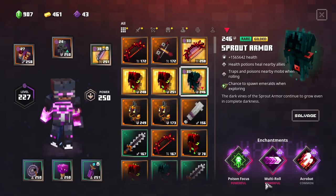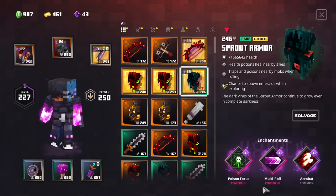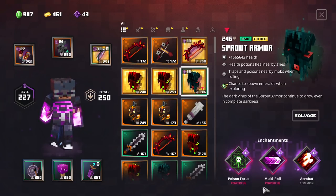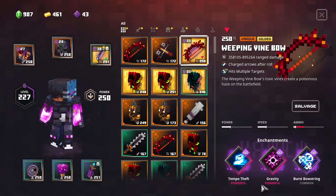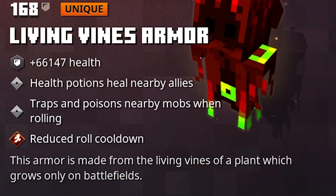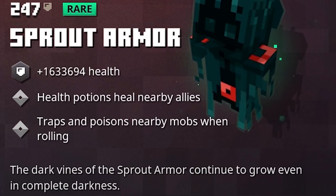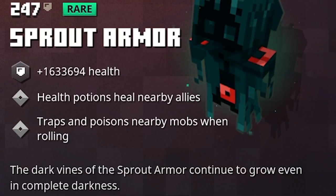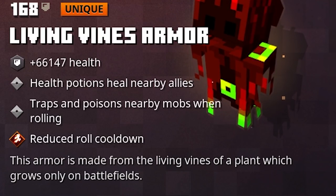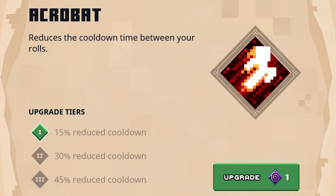I actually got my hands on this one yesterday, which is looking to be almost perfect for me. Chance to spawn Emeralds on Exploring was not very interesting, but Poison Focus, Multi-Roll and Acrobat — it pretty much allows me to keep rolling like a flipping ninja and shoot my arrows at the same time. The Living Vines armor's built-in enchantments include Health Potions, Heal Nearby Allies, and Traps and Poison Nearby mobs when rolling. The unique variant also has reduced roll cooldown, which is a Tier 1 Acrobat — a minus 50% reduced cooldown. Not fantastic, but it can definitely help you out a little bit.